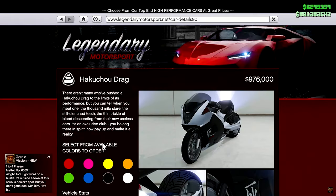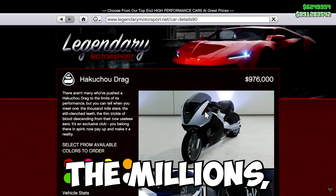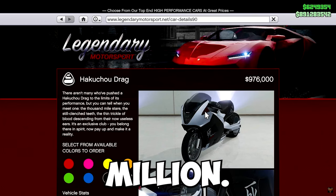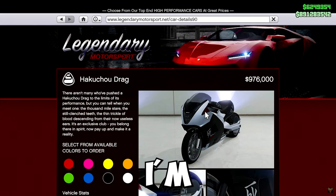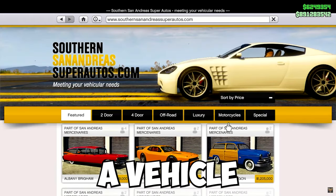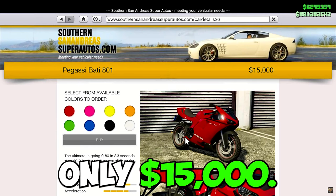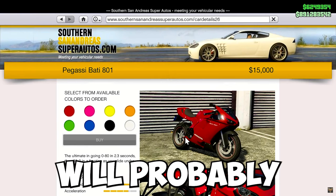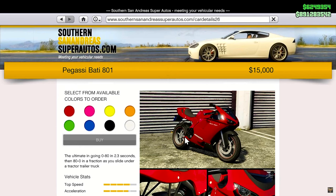The Hakuchou Drag Bike is a pretty expensive bike which you can purchase from Legendary Motorsports for $976,000, and with upgrades it'll be well into the millions around $1.2 million. If you don't have that kind of money and still want a fast vehicle, I recommend the Bati 801 which you can get from Southern San Andreas Super Autos for only $15,000 — around 30 to 40k with upgrades. It's not as fast as the Hakuchou but it can still beat the time trial.